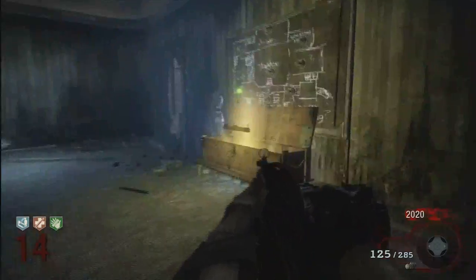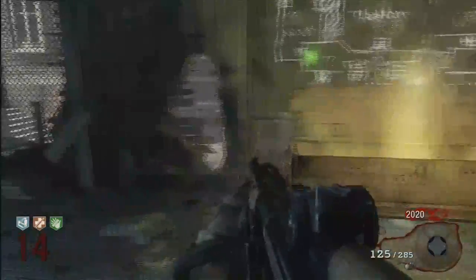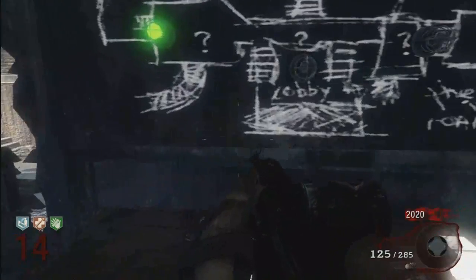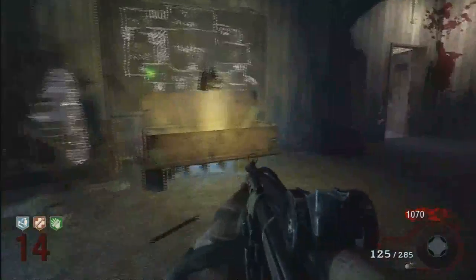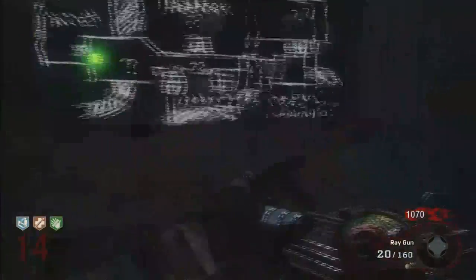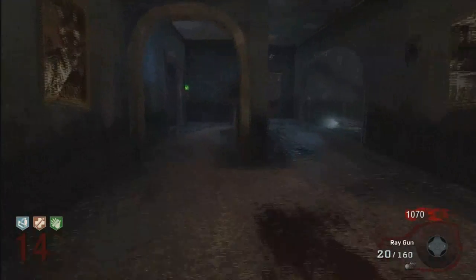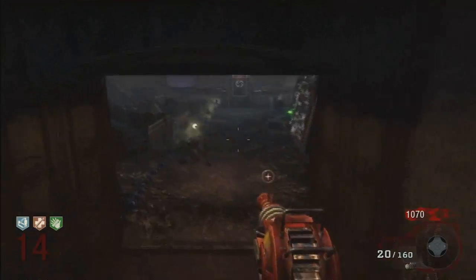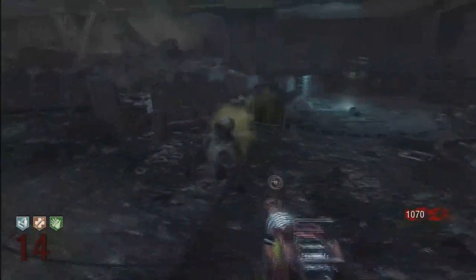I find solo on this map pretty easy. All you gotta do is run around in circles and you'll be fine, unless you get trapped or something. Dog rounds are very easy. The zombie map 5, though — that is hard. I've only gone to like round 17 with a full team, and it didn't even count because the host left, which is lame.